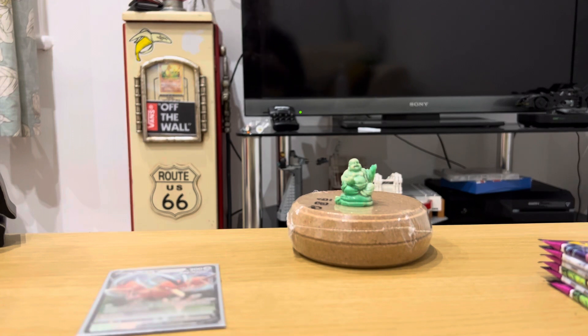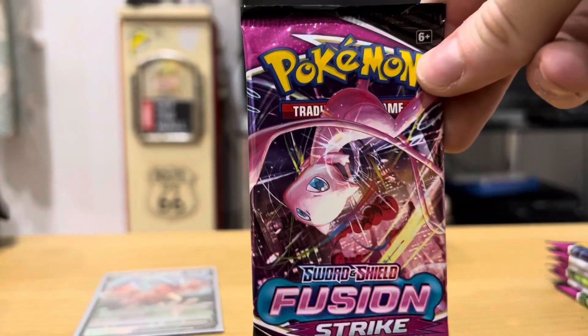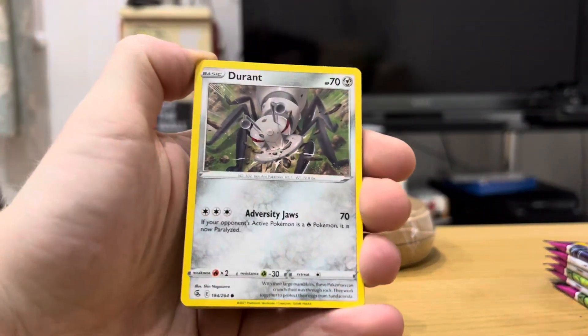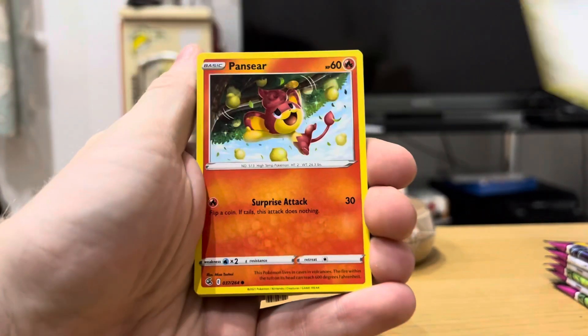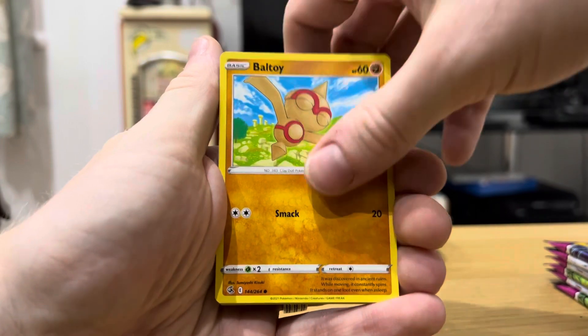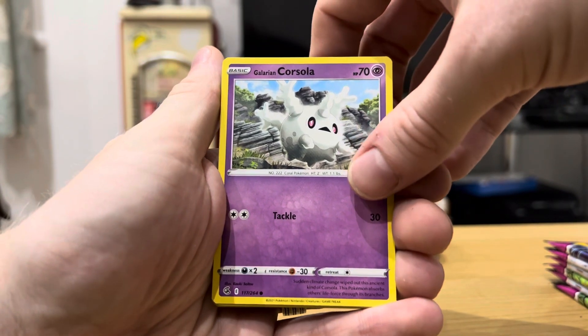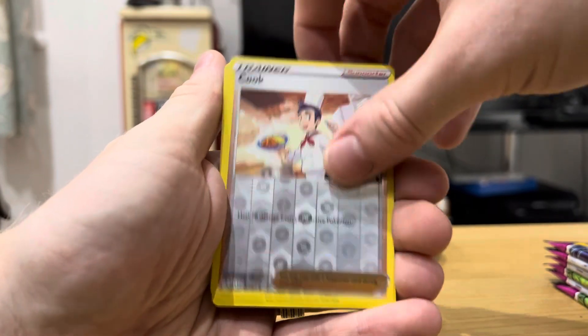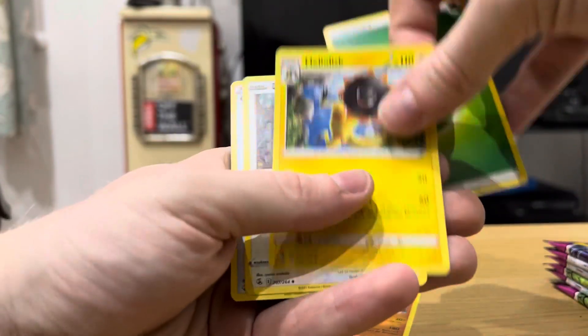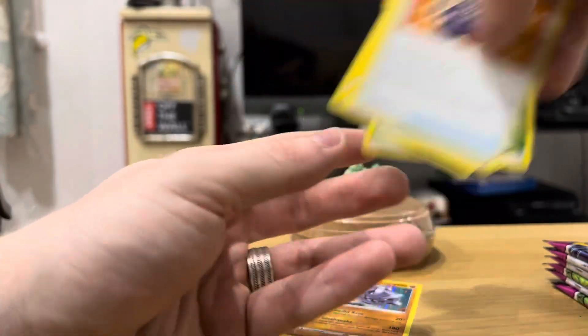Now we've got a Mew pack - nice artwork on this one. I like how they're going back to one style of code card, because those green code cards were so heavy to get. So we've got a Durant in this one to start, a Pansear, a Minior with a little Blusle in the background, a Baltoy, whoa Galarian Corsola - he looks a bit heavy - and a Steelix holo! That's cool, that's a nice holo. We'll keep him - Heliolisk, Boss, and a Cram-o-matic.